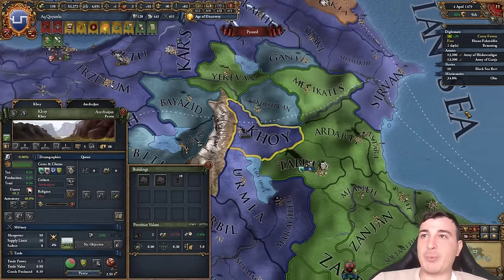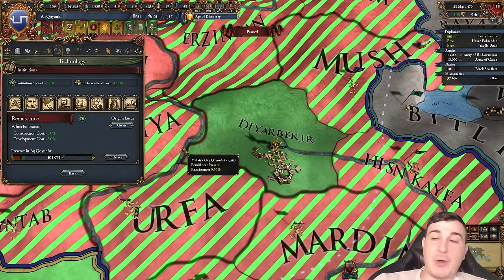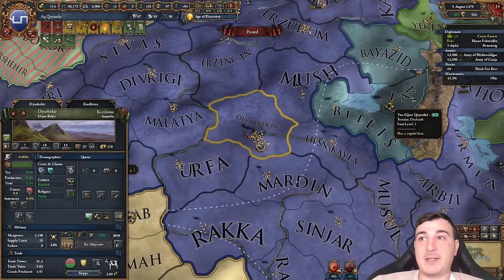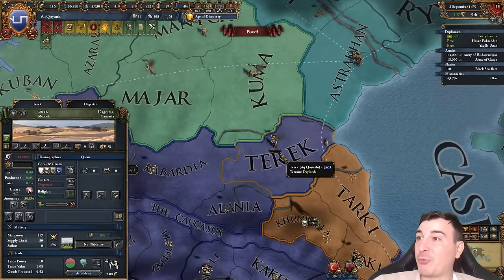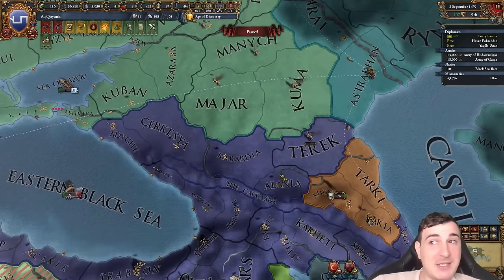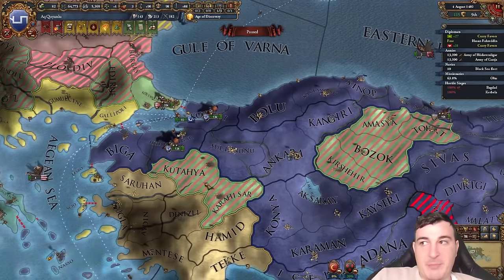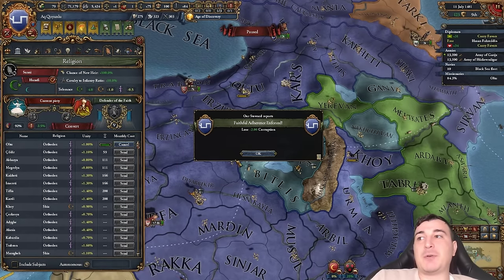We also managed to get Renaissance in our capital — it'll take a while to spread, but we could technically embrace it now. Our truce with the Ottomans is over so let's attack! We need to wait for everyone else to take their turn at peacing out the Ottomans first. Crimea gave me the province of Terek from the Great Horde — good guy Crimea! There's barely any Ottomans left — Hungary might take everything. I just want the capital and the Anatolian bits. I could debase to get corruption down but I already have three corruption so that helped.